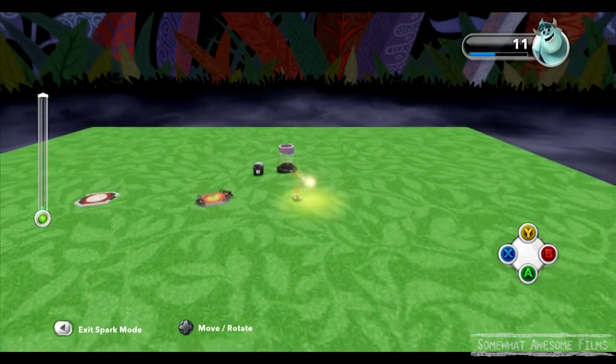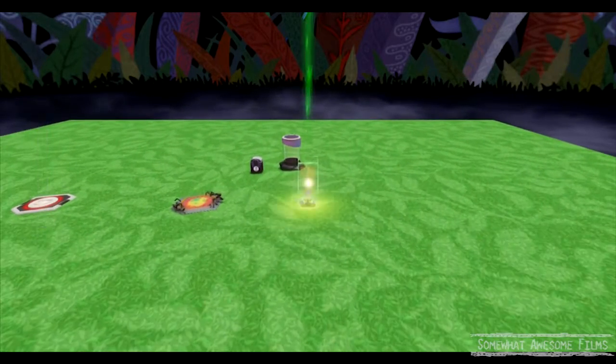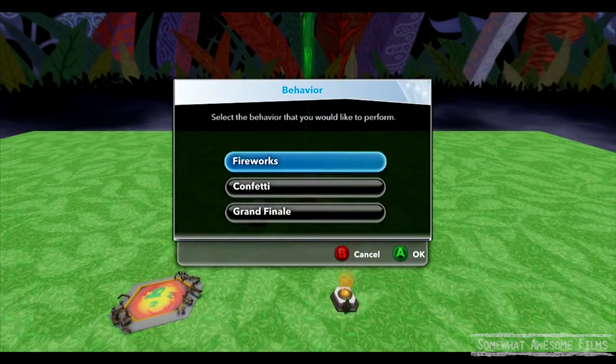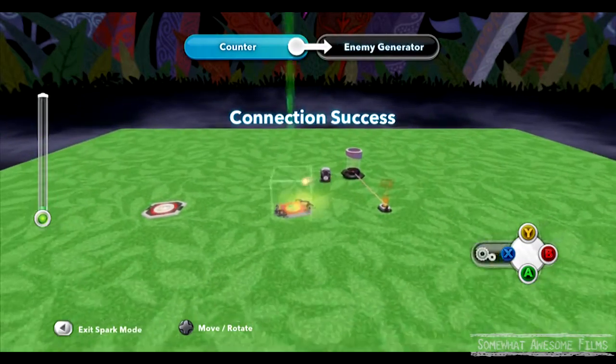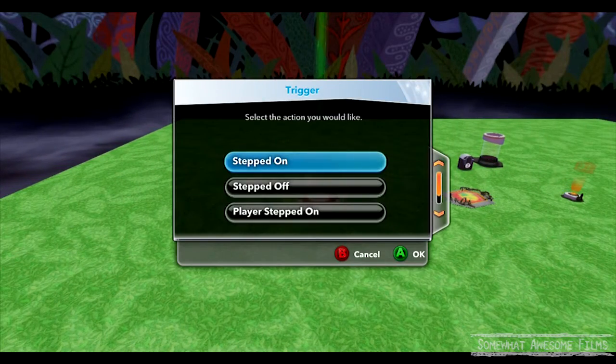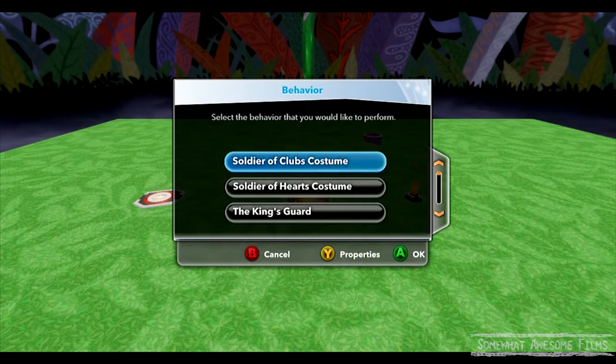So there's a party cannon. If we hook it up and say when the target is reached, we can have some kind of special reward in the form of fireworks. Now let's hook up the trigger here. We'll say when we step on it, we'll spawn an enemy. Maybe we'll drop down two enemy generators — might go a little bit quicker.